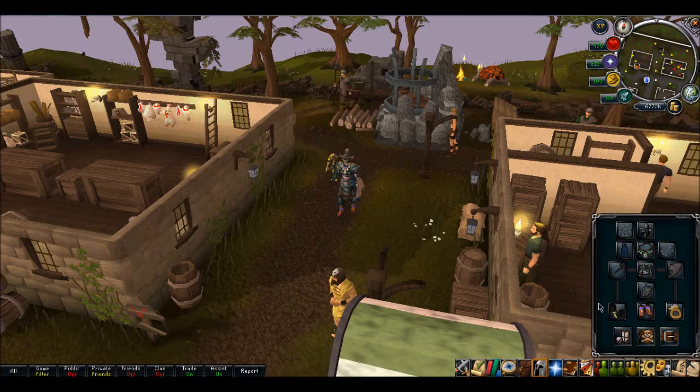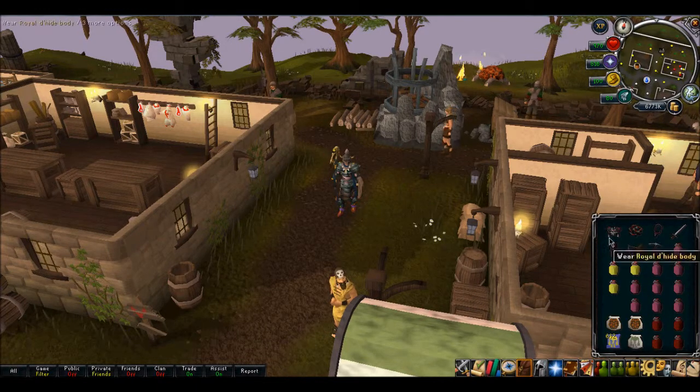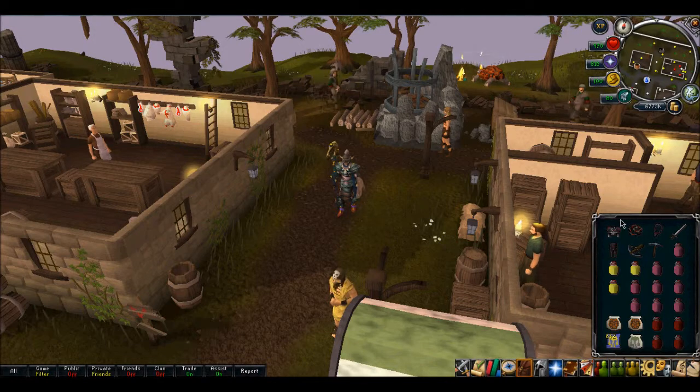Now, this is what I use to mage. I'll use Verac's Helm, Arcane Stream, Gano, Seer's Ring, Farseer Boots, Verac's Flail, and Black Spirit Shield.